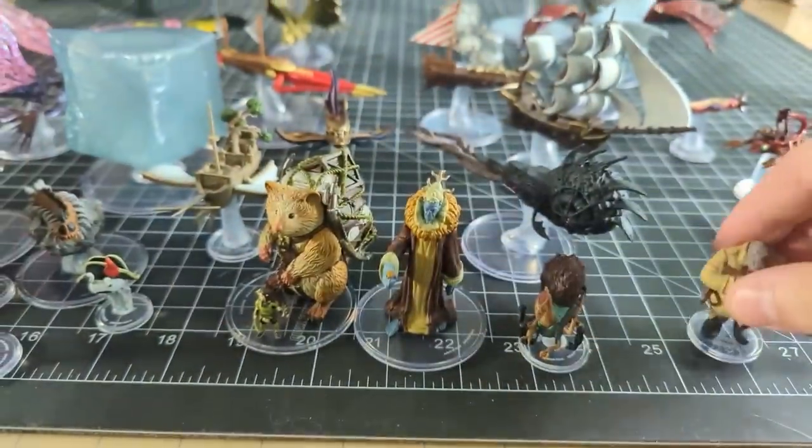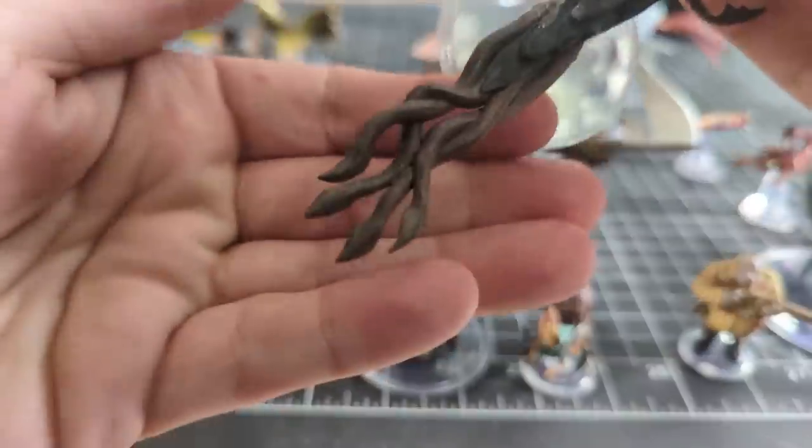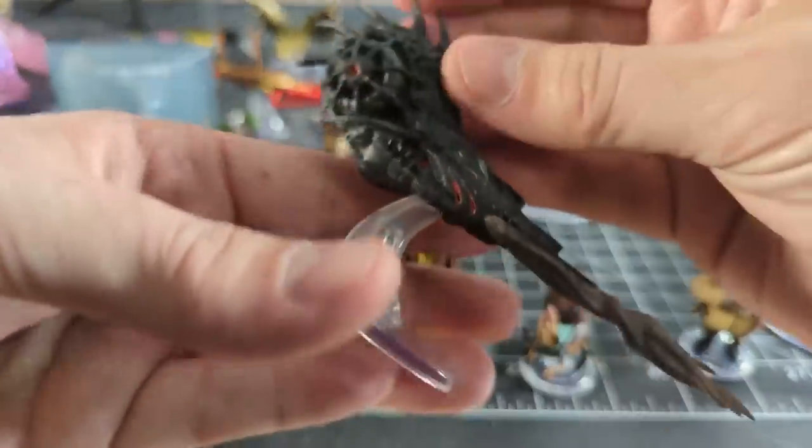WizKids sent me a lot of minis — all the Spelljammer minis — including all of the ships. I know you were probably upset that there's no ship combat for those ships. So I've been tinkering away and I've created some ship combat rules that blend a bit of second edition with Baldur's Gate Descent into Avernus, Ghosts of Saltmarsh, and things like that, to create what I believe would be a fun encounter for spaceship combat.